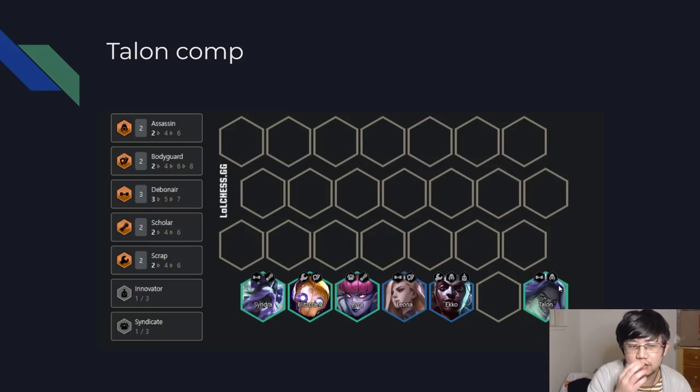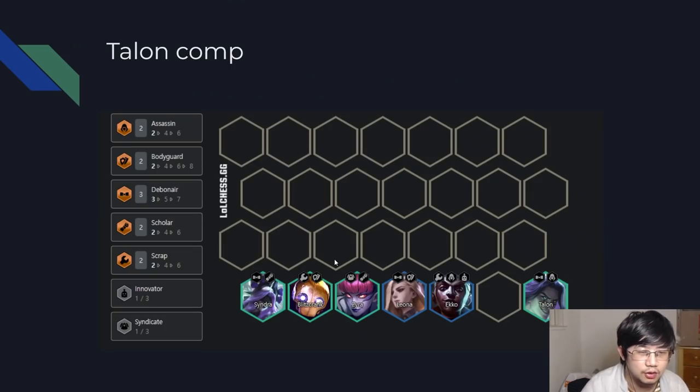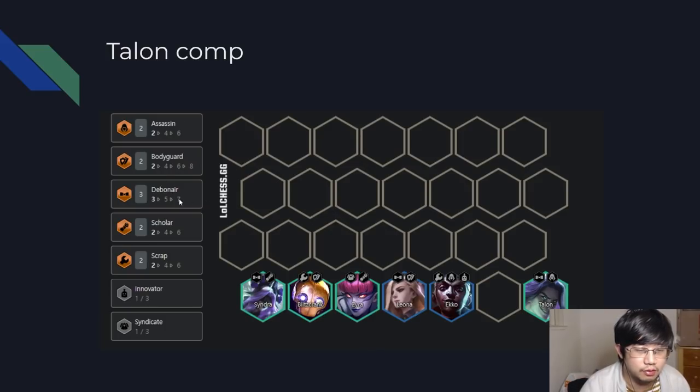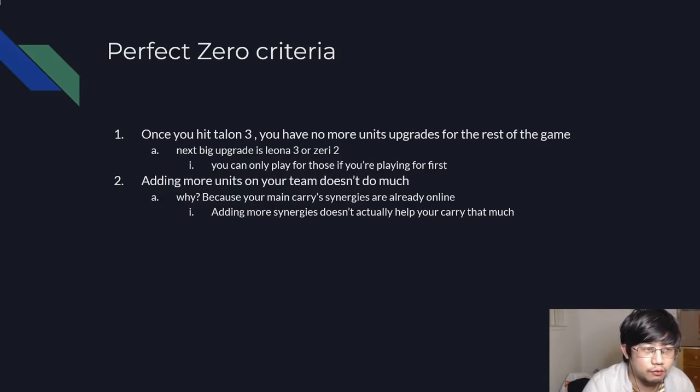For this Talent comp you can see there are very clear spike intervals. The biggest spike interval after you hit Talent 2 is you need to hit Talent 3. Once you hit Talent 3, you have no more upgrades for the rest of the game — there's nothing you can put on your board to make it stronger. The only things you can do are go level 8 for 4 Assassin, go level 8 for 4 Debonair, or hit 0-2 or Leona 2. Why is this comp so hard to make stronger? Because Talent already has all his synergies online: he already has 2 Assassins and 3 Debonair to activate his true damage. Adding 5 Debonair or 4 Assassins doesn't increase Talent's damage by much. So there's actually no way for your board to get stronger without hitting an alternative carry like 0-2. This is the perfect scenario for Perfect Zero.